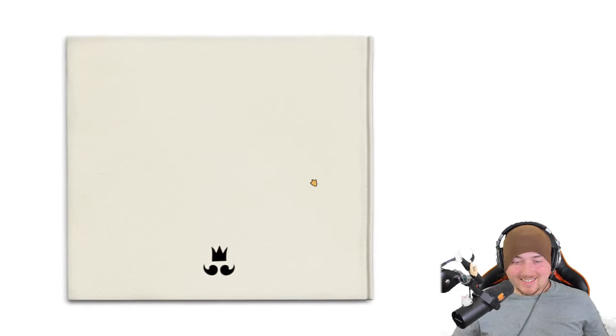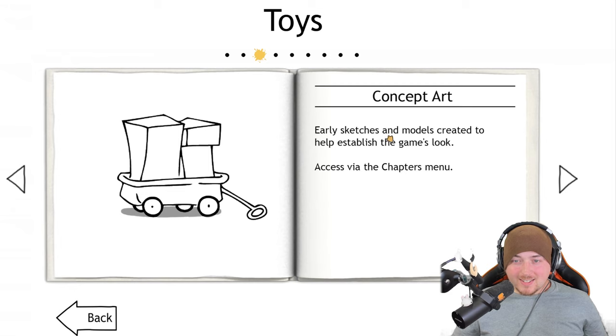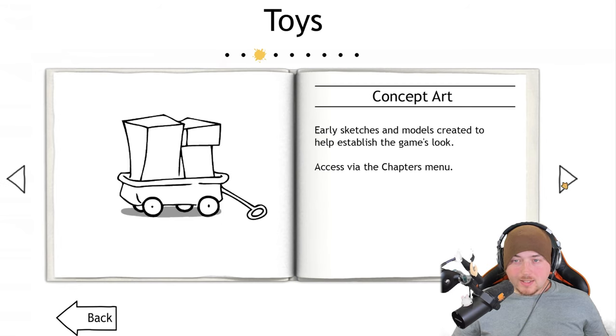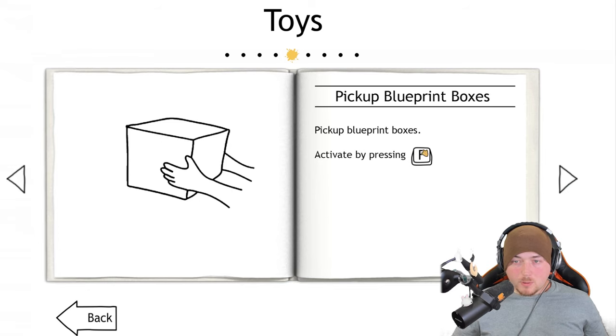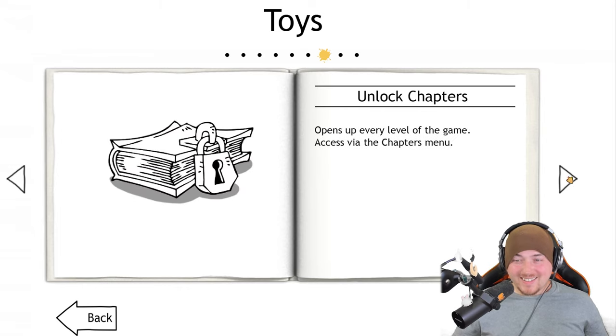We got all of it — concept art, yearly sketches, chapter menu access. The balloon radar, clean canvas, hose, blueprint boxes by holding F. We have the original prototype, the first level created to explore how to paint white space. We gotta check that out. Unlock chapters opens up every level of the game.